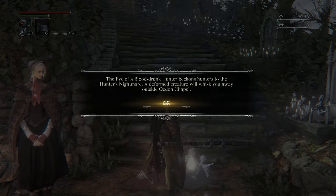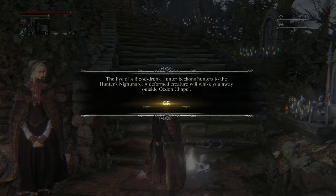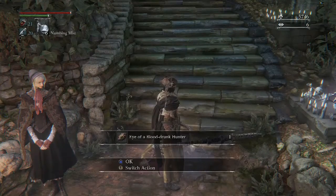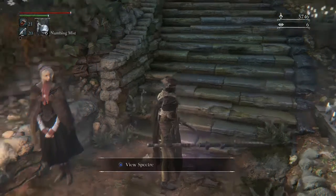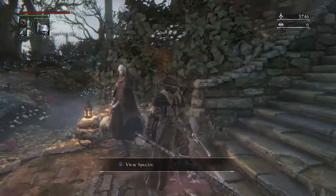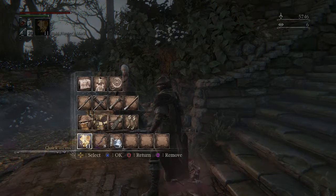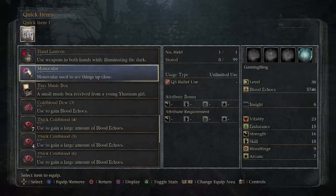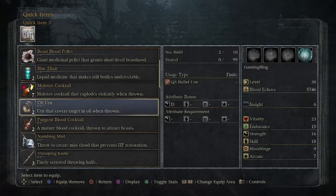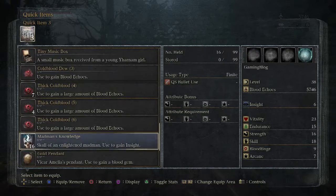Hey, how's it going y'all? Welcome back to another episode. On this one I'm gonna start with the Eye of a Blood-drunk Hunter, which beckons hunters to the Hunter's Nightmare. A deformed creature will whisk you away outside of Oedon Chapel. So if you get the Eye of the Blood-drunk Hunter, which is gonna be on the floor here after I've done what I've done, you can now get into the DLC. The DLC is not an area you can just open and go - you need to do a set of things to unlock it, and hopefully I have done enough things to unlock it so we can go there.